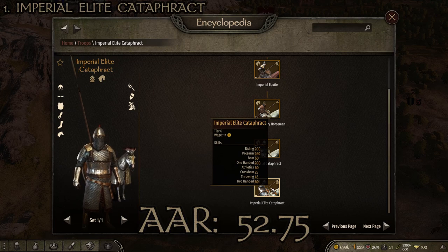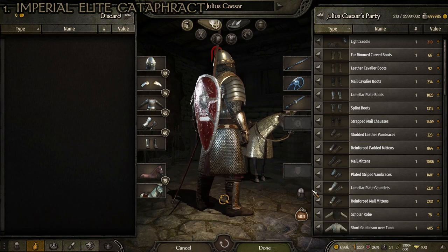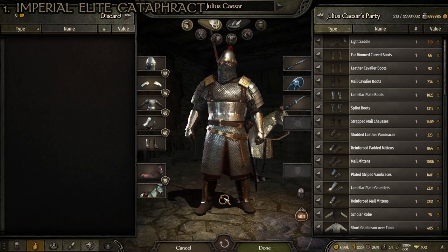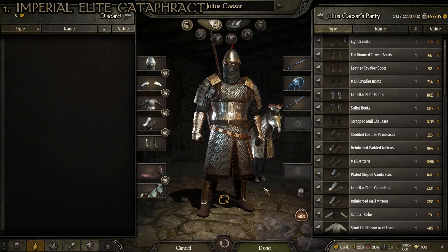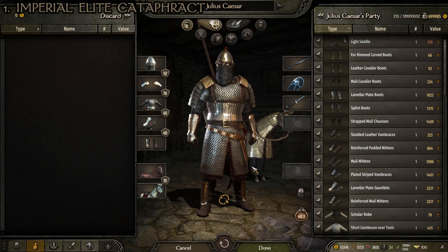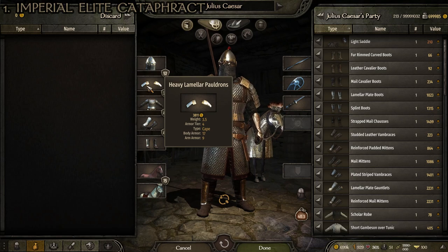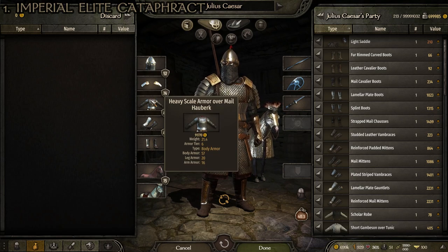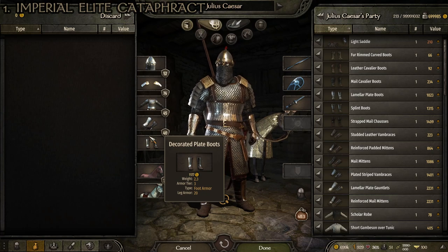This is actually the single best suit of armor on any recruitable troop anywhere in the game. There's not really anything major to complain about — it's number one for both the imperial troop tree and all troops in the game. The goggled cataphract helmet is one of the best in the game, the heavy lamellar pauldrons are some of the best pauldrons available, the heavy scale armor over mail hauberk is one of the best torso armors, and the decorated imperial gauntlets and boots follow that same high standard.